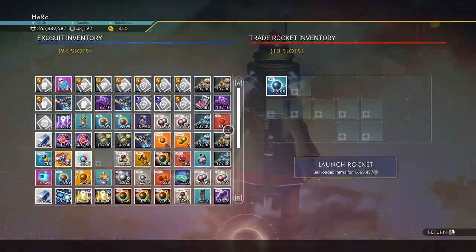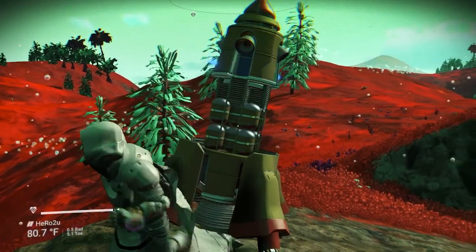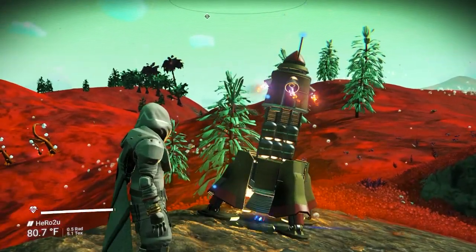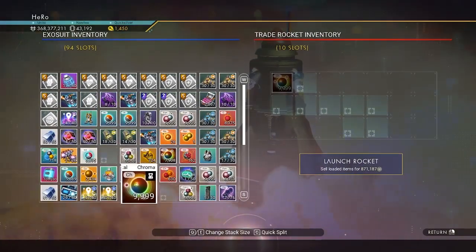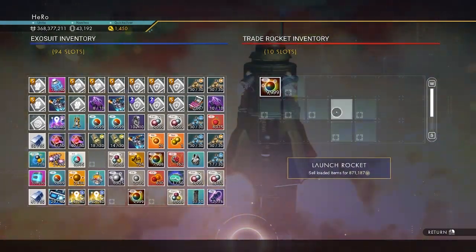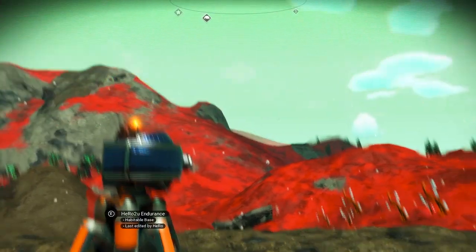Let's put the activated indium inside and see if it's going to sell. We're going to launch the rocket - look at the money! That's the best thing I've seen today. We got some money! You can put 10 slots of items in here and I think we can upgrade it. Imagine having 10 of them launching toward a trading outpost - that would be wild.